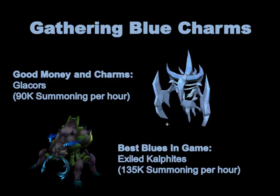The best source of blues in the game at the moment is Exiled Kalphites. You can kill them so fast and they have about a 30% drop rate for blue charms, so you can garner a ton of blue charms an hour. They're about 135k Summoning XP an hour — obviously you don't get as many crimsons as Water Fiends, but they're about the same XP just because of all the blues you get.